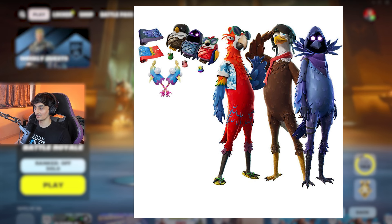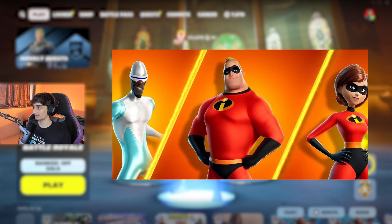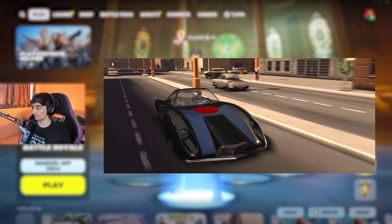Then we have a new bird bundle. We also have the Incredibles skins coming soon — there's going to be 3 to 4 skins. This is what they look like, and we'll also get a car from the Incredibles.